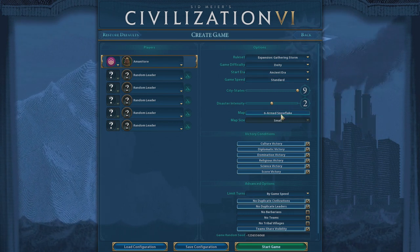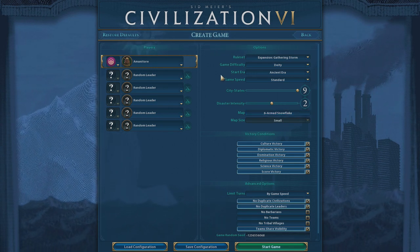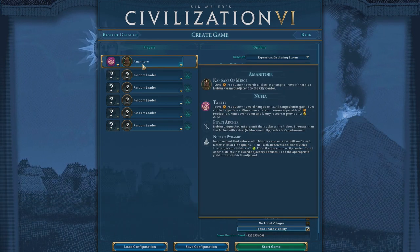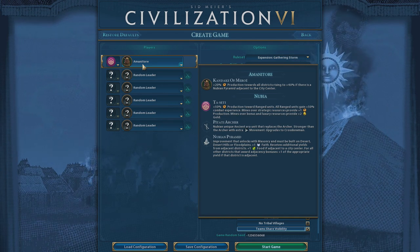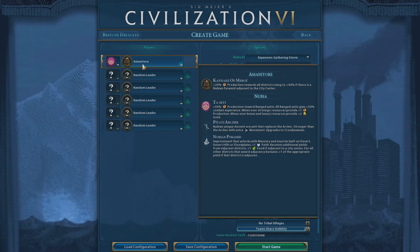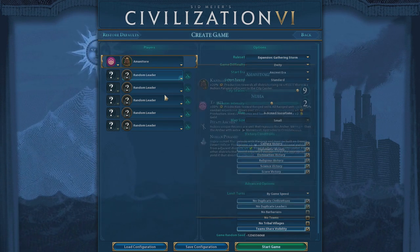I'm going to be doing this on a six-armed snowflake map. Yes, we all know the map, but it's quite consistently started, and if you want to play along at the same time, this is how I'm doing it. I'm going to play as the Nubian (Mandatory). I was thinking about playing as Rome — they're fantastically neutral — but I thought we'd play someone a little different. I didn't want to play someone specifically geared towards domination victories; the Nubian is a lovely halfway house between a lot of different victory types.